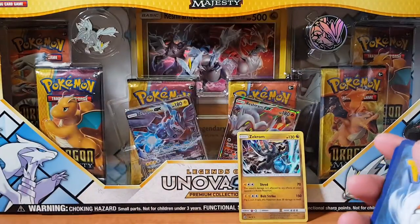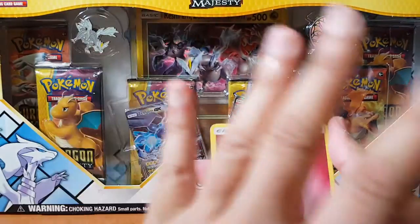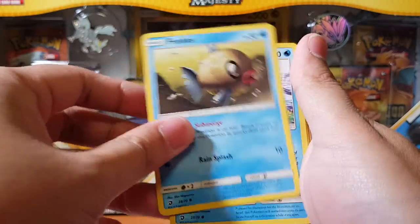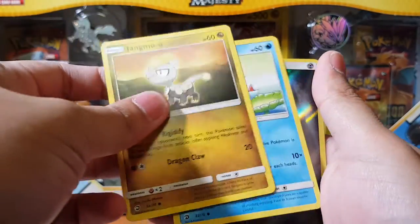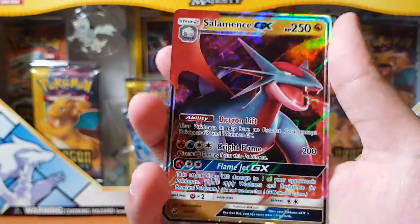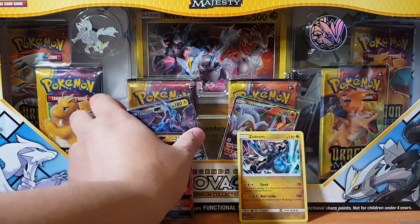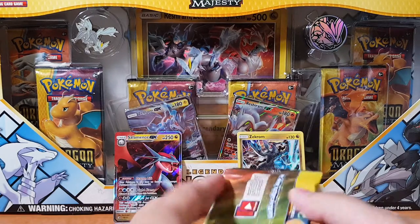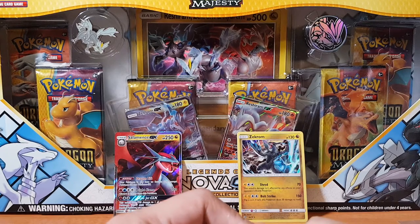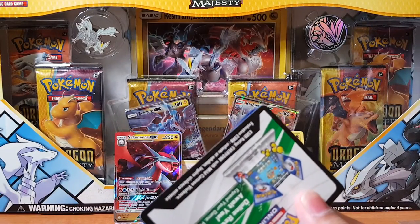Alright, come on, just one pull baby. I just want that Ultra Necrozma gold card — that would be amazing. And oh, we got the Salamence GX! No... I have this already. Damn it. It's still a good card to pull I guess, but I already bloody have it. They must have a high bloody Salamence and Dragonite count, because that's really sad. So I think I've just pulled the rare for this pack, so I'm not very hopeful for the rest.